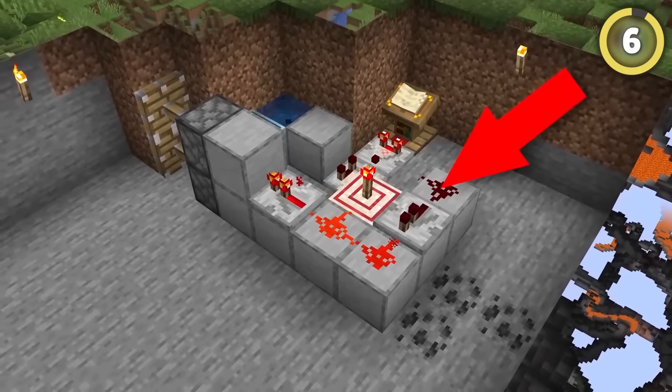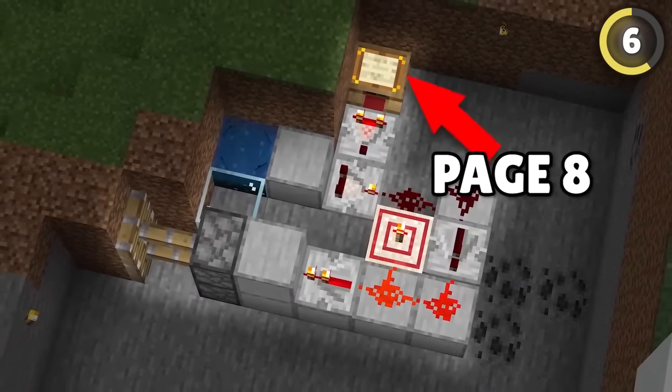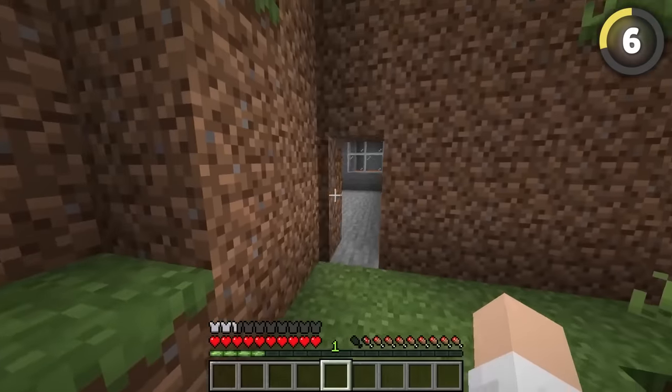This illegal machine lets you open a door simply by taking off a piece of armor. If you set it up exactly like this and turn the lectern to page 8, you'll create an undetectable, illegal entrance that you shouldn't be able to build.